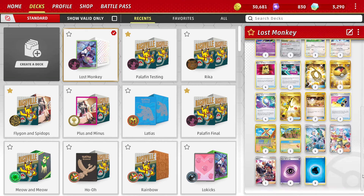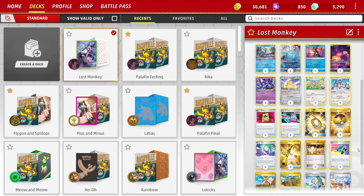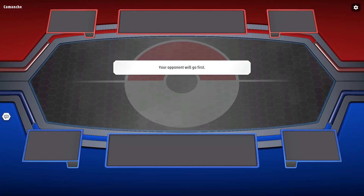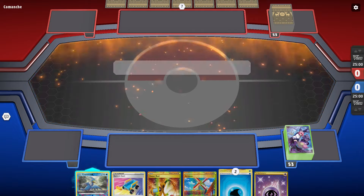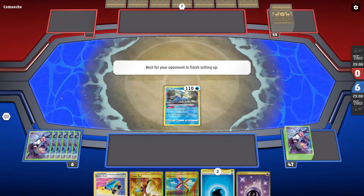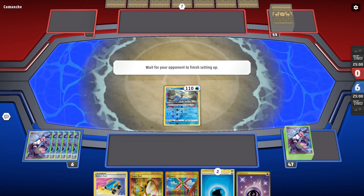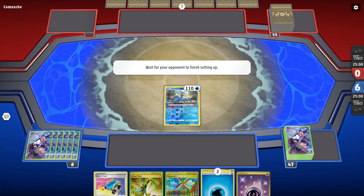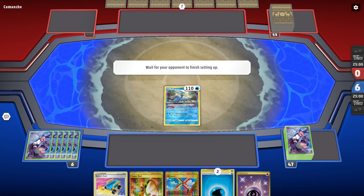The idea of the Aipom card is you attach as much energy as you can to it, and then it'll flip coins up to the amount of energy attached to it, and it'll do 60 damage for each heads. So if you have a lot of energy on it, then it's going to do a lot of damage to the opponent. The main thing is figuring out how to get the energy onto Aipom, and I thought the easiest way to do that would be with Mirage Gate, and to have a nice backing with Cramorant for your secondary attackers.